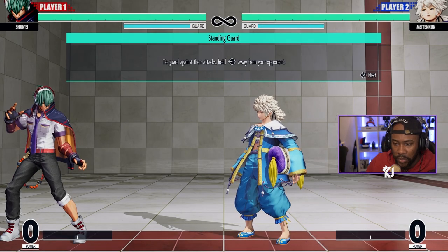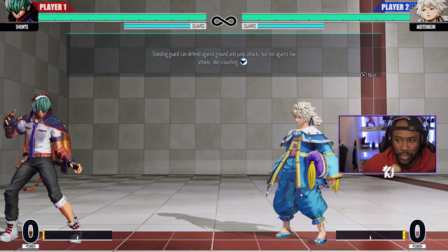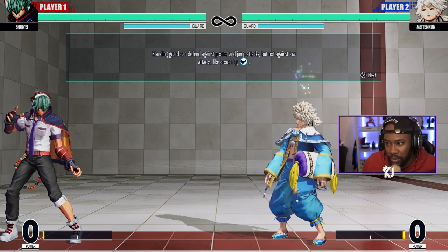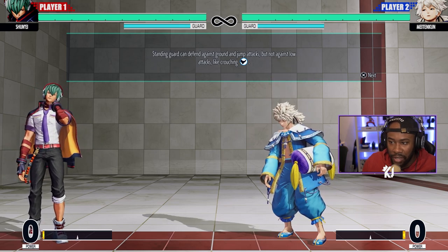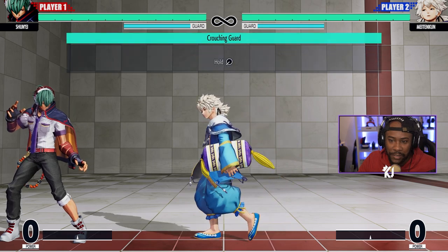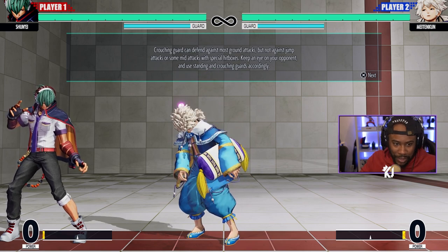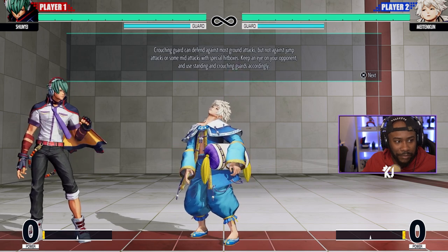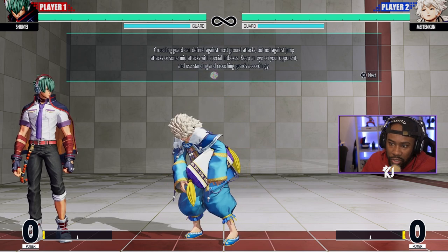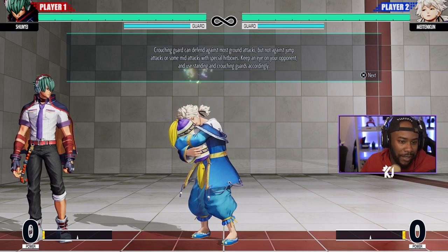To guard against attacks, hold back — this is standard in most fighting games unless there's a guard button. Stand guard defends against mid and jump attacks but not against low attacks like a crouching kick. Someone might do an empty jump — jump up without attacking, land, then hit you with a low, confusing you into thinking a jump attack is coming. Crouch guard defends against most ground attacks but not jump attacks or some mid attacks with special hitboxes.